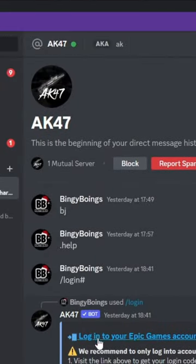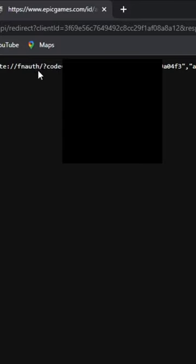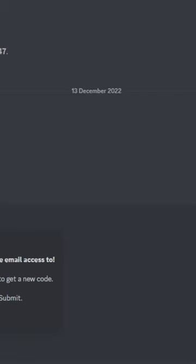Then you're going to pull up a menu that you have to log into your Fortnite account. If you've logged in, it should appear with a big line of code. Where you want to find it is this little bit which says code equals. And you want to copy and paste that whole code.